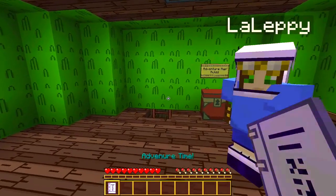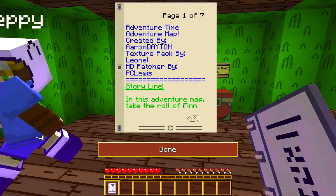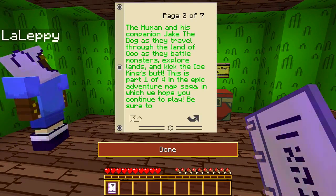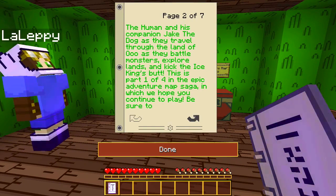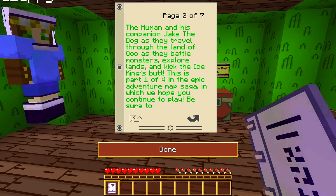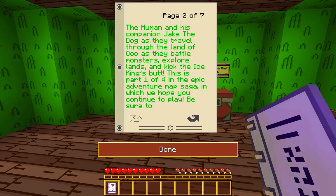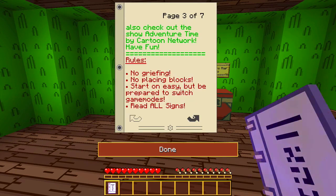I'm gonna read the Adventure Time manual. The storyline: take the role of Finn the Human and his companion Jake the Dog as they travel through the Land of Ooo, battle monsters, explore land, and kick the Ice King's butt. This is part one of four in the epic adventure map saga.